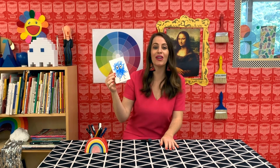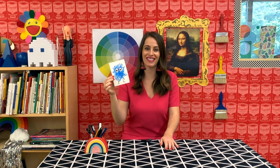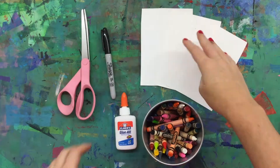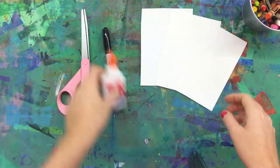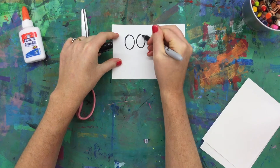Using simple materials at home, let's take a look at what you need to make your own scribble monster. You will need some paper, crayons, or if you have markers that's fine, glue, scissors, and a permanent marker or a black marker.